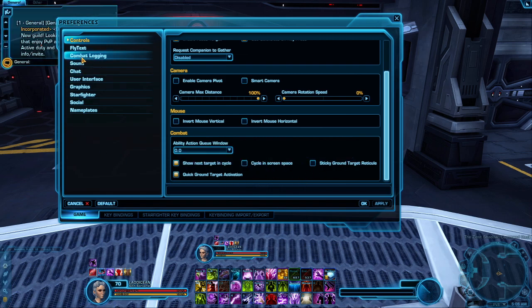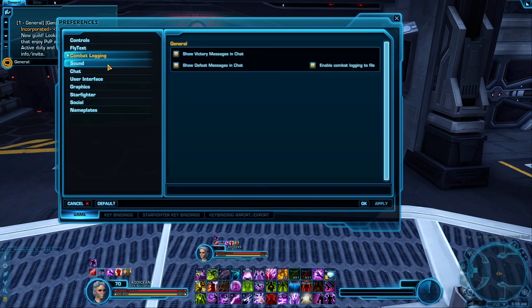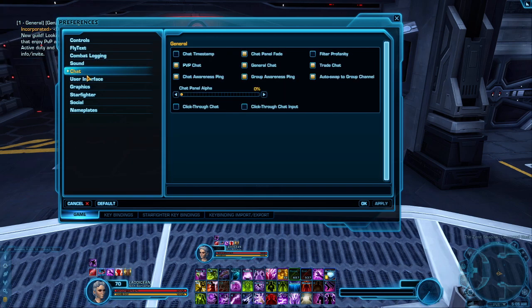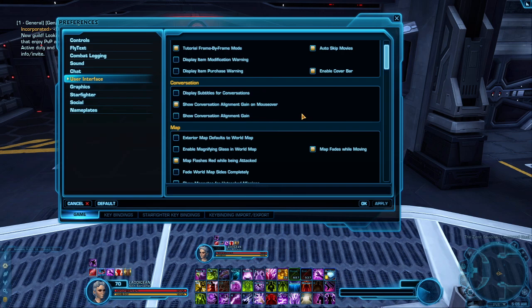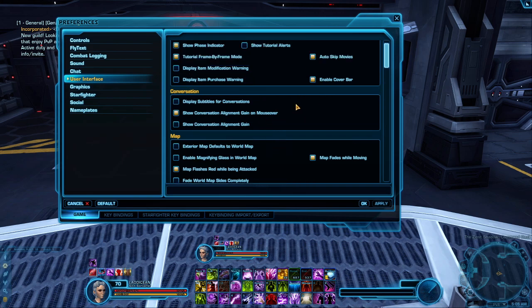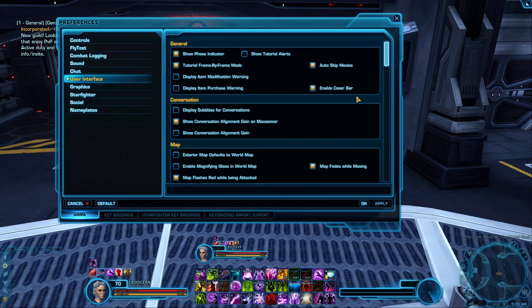These are also preference flight decks; you don't have to look at those. I would turn that off if you're not parsing — I was parsing earlier. If I turn it off, going to User Interface — you want the cover bar if you're a sniper, by the way. If you ever wonder where your cover bar went, make sure you have that on.